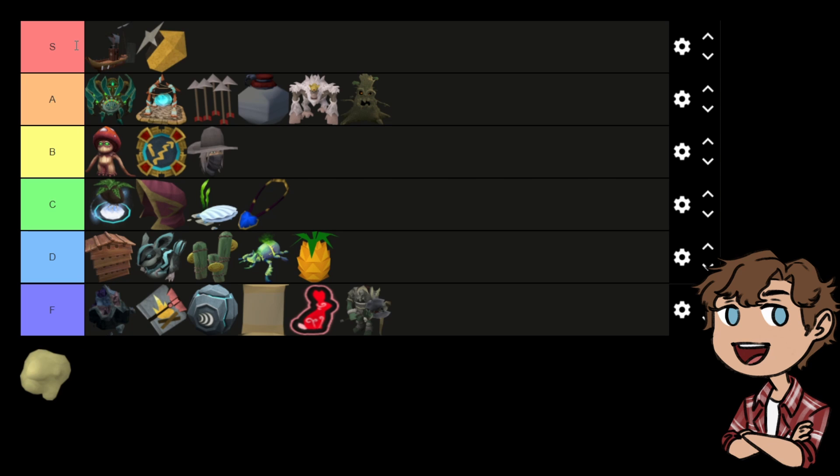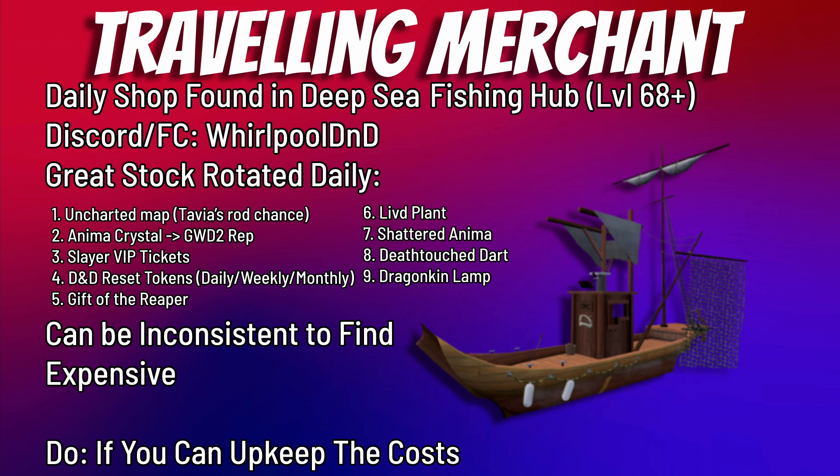In second place on the tier list is the Travelling Merchant — not necessarily the most popular due to expense, but a must-do if you have the capital. The Travelling Merchant stock enhances the rest of your game experience for areas you may not enjoy grinding. Items include the uncharted map for a Tavia's rod chance, anima crystal for GW2 rep, slayer VIP tickets, DND tokens, Gift of the Reaper for reaper points, livid plant — very important for comp — shattered anima, death touch dart, and a dragonkin lamp for easy experience.